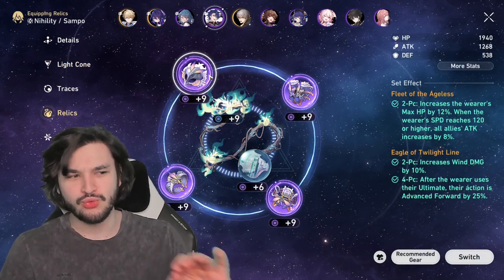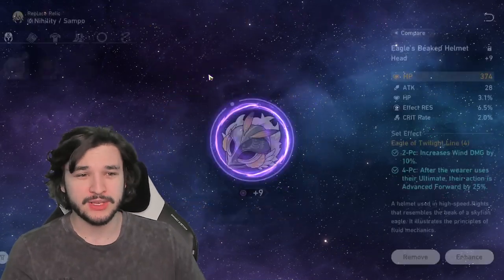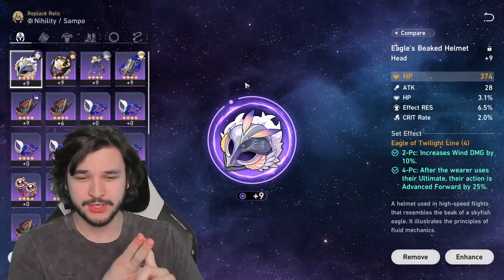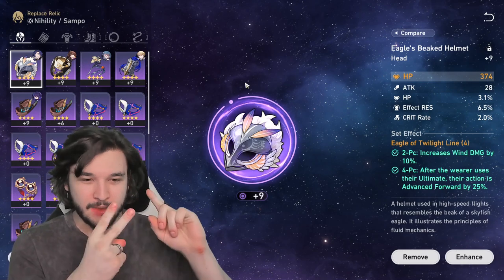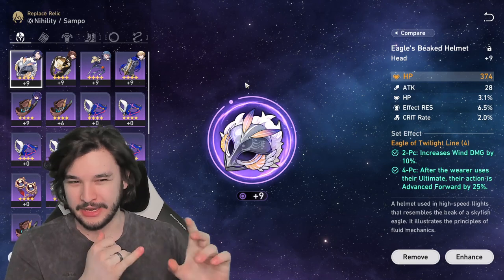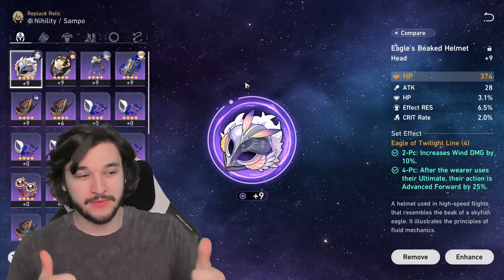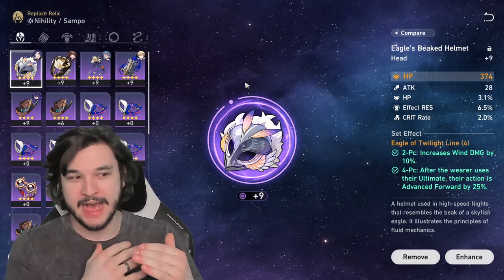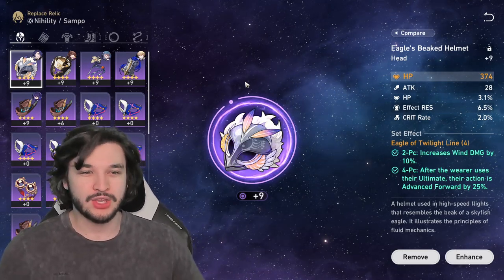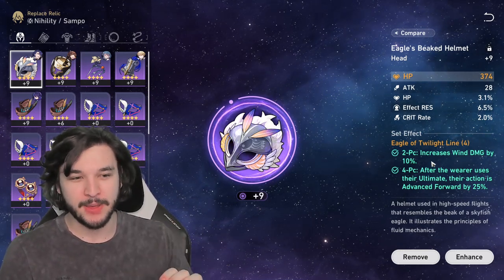Now for the relics — I do not have great pieces on him yet, but this is working for me so far. You're going to want to focus on three stats in particular: speed, effect hit rate, and attack. Do not really care about crit rate or crit damage, although he can do solid damage with his skill and if you can get crit rate and crit damage that's even better. But the main focus should be attack because the DoTs cannot crit, therefore you want attack to scale up those DoTs as much as possible.